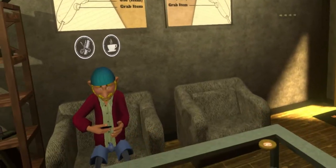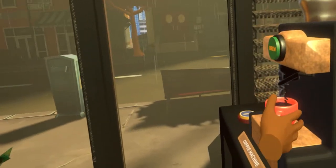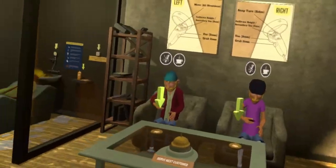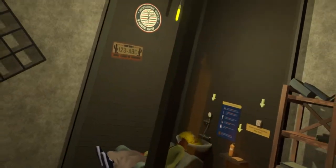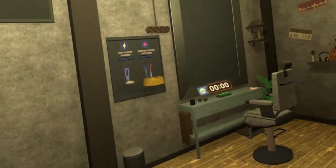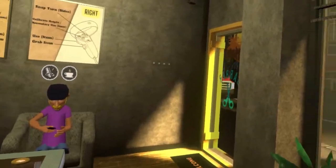Every time you start the game, it has these little pop-up things to tell you what to do. Let's go ahead and give this guy his coffee. Funny enough, when you're cutting hair you're pressed for time, but when you're washing hair you're not pressed for time. So that doesn't make a whole lot of sense to me.